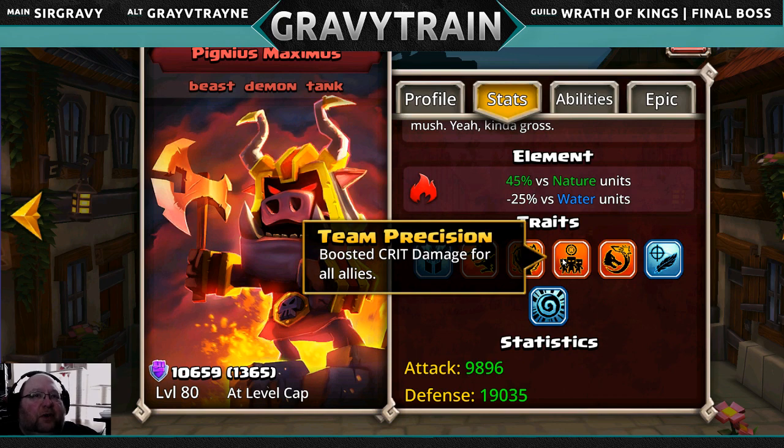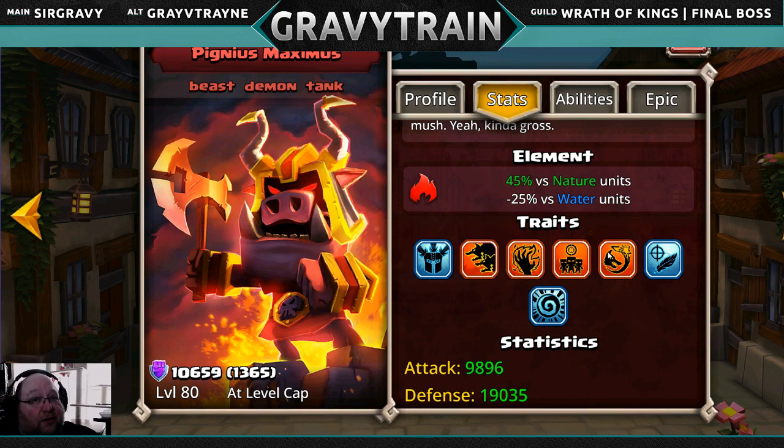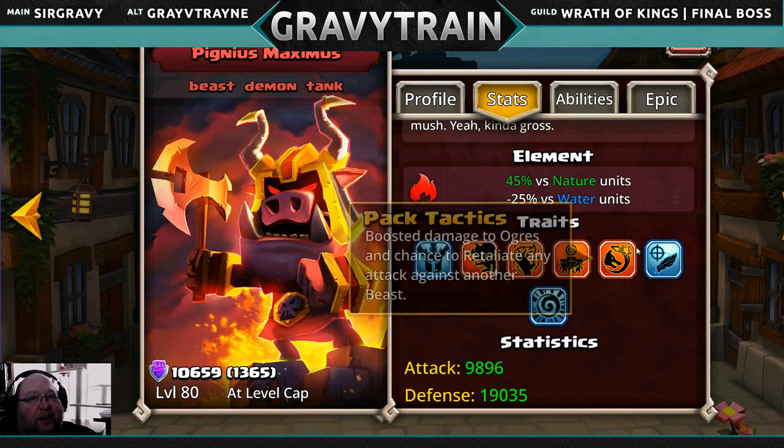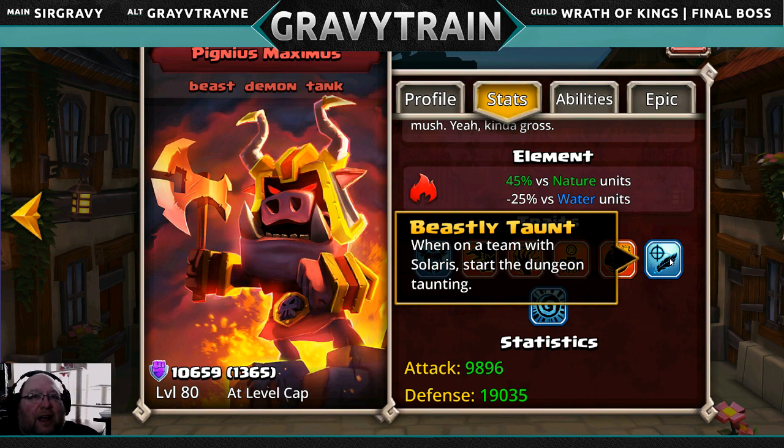Team Precision boosts crit damage for all allies, which is kind of nice. Pack Tactics gives boosted damage to Ogres and a chance to retaliate any attack against another beast. Once again, they should make this beast or demon. They should really make all of these things apply to both since he's both, instead of catering to one or the other. And then Beastly Taunt — when he's on a team with Solaris, start the dungeon taunting. We're not going to be on a team with Solaris though.